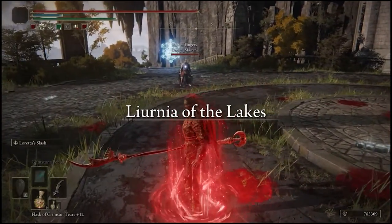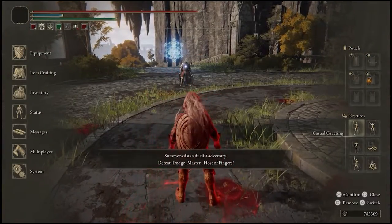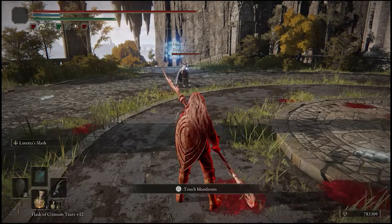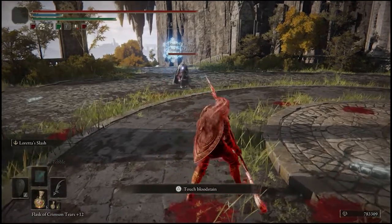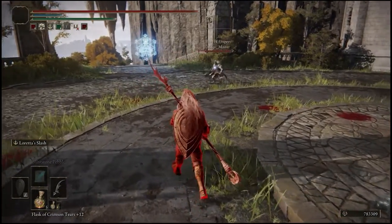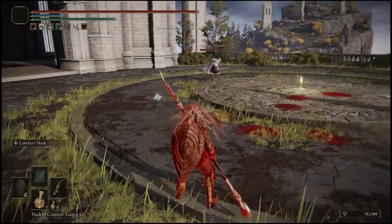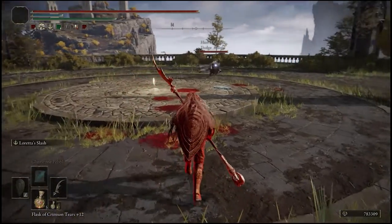GG sir. What am I against? Looks like Rivers of Blood from the looks of it — dodge master. This should be interesting. Is it a Rivers/Moonveil combo or just Rivers? Why are you running away?